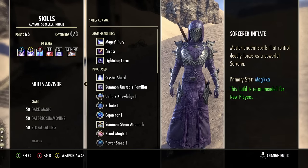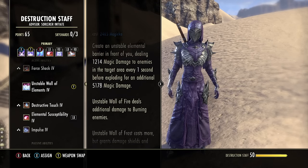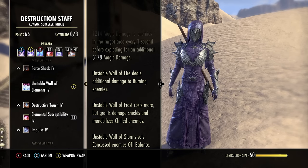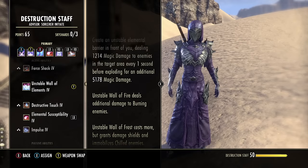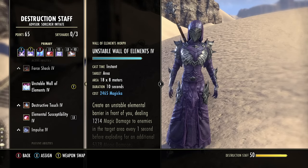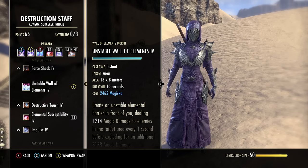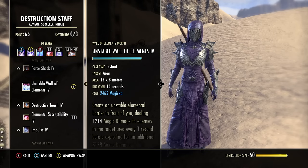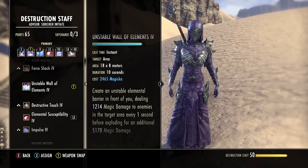Next up, Unstable Wall of Storms from the Destruction Staff skill line. This is really important, especially for solo play. Unstable Wall of Storms sets concussed enemies off balance, and off-balance enemies take even more damage from heavy attacks. That window of about 6 seconds is when you're doing your most damage, so it's important to maintain this skill to keep your damage maximized. I'm using the Unstable morph — 10-second duration instead of 15 — which requires casting a bit more often but does slightly more damage.